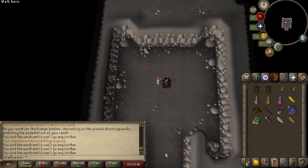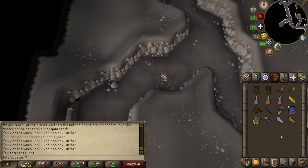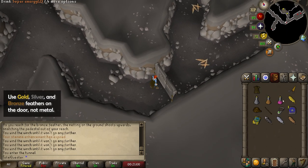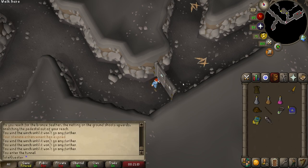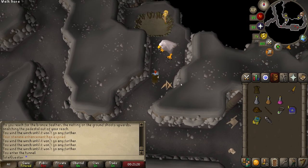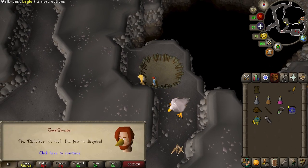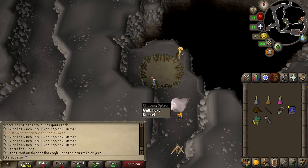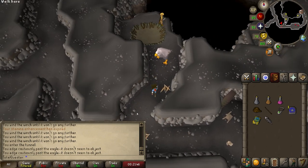Now that you have all three feathers, go south and exit the area before running east until you come across a stone door. Firstly, equip your eagle cape and your fake beak. Afterwards, use each of your three feathers on the stone door, and once they are all in place choose to go through it. Run a little north and select to walk past the giant eagle, and after you're on the other side talk to Niklaus and skip through the dialogue — you'll hand him his very own disguise so that he can get out of the cave. After this is done, again select to walk past the eagle and then go west back through the stone door.